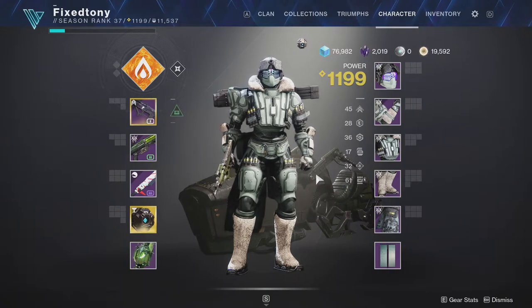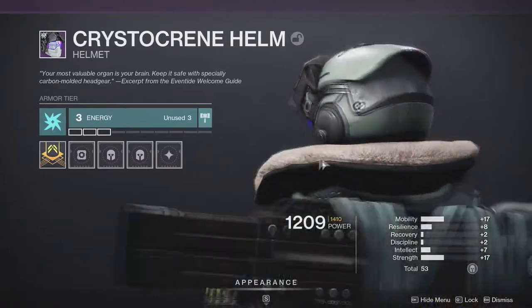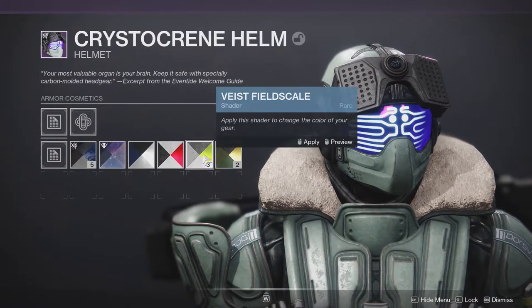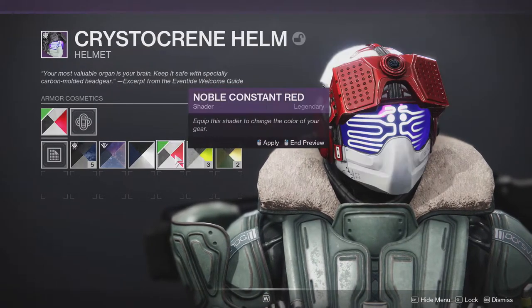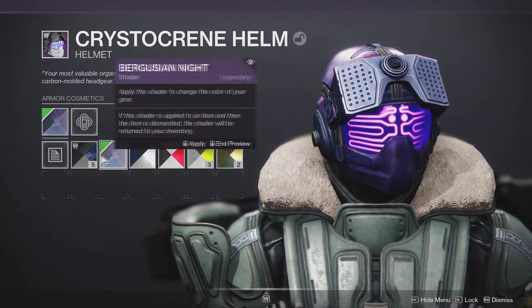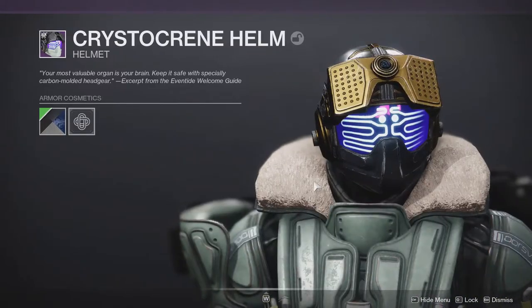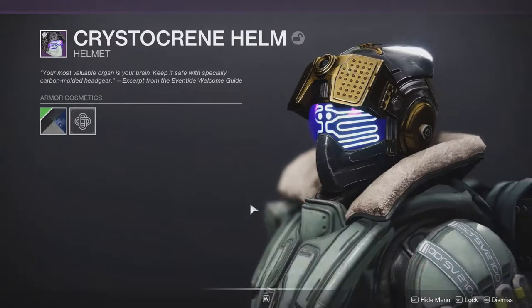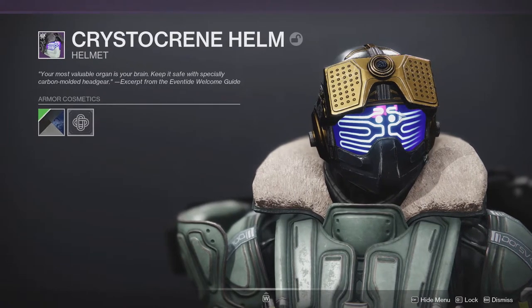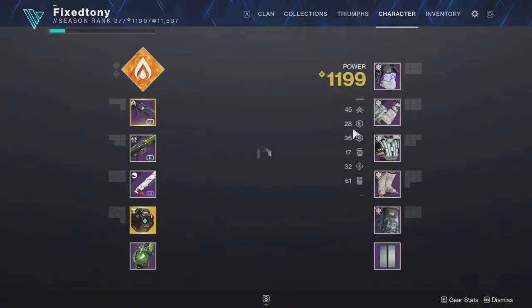The titans, however, I think have the strongest armor — they look so cool. Let's go down and look. The titan helmet looks fire. It looks so freaking cool and I hate them for it. I would definitely wear this on my warlock or my titan — this is a helmet I would actually use because I love it so much.